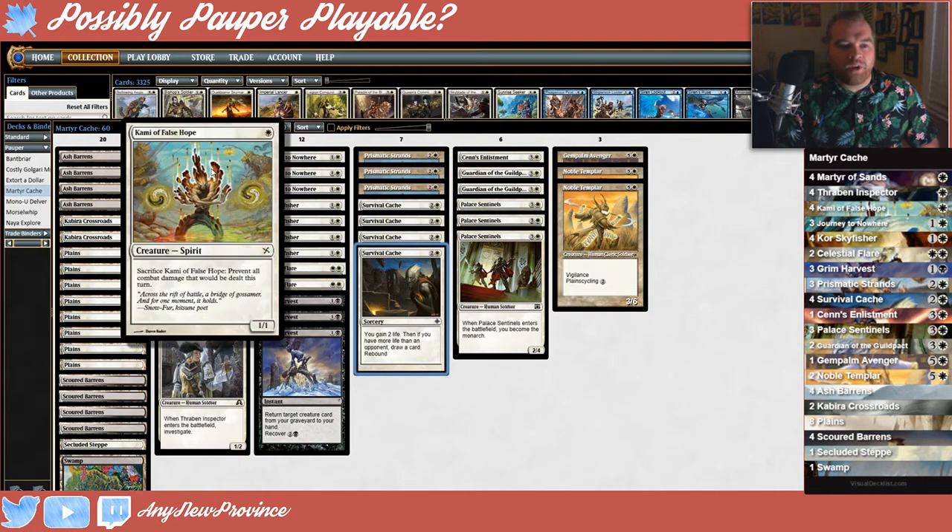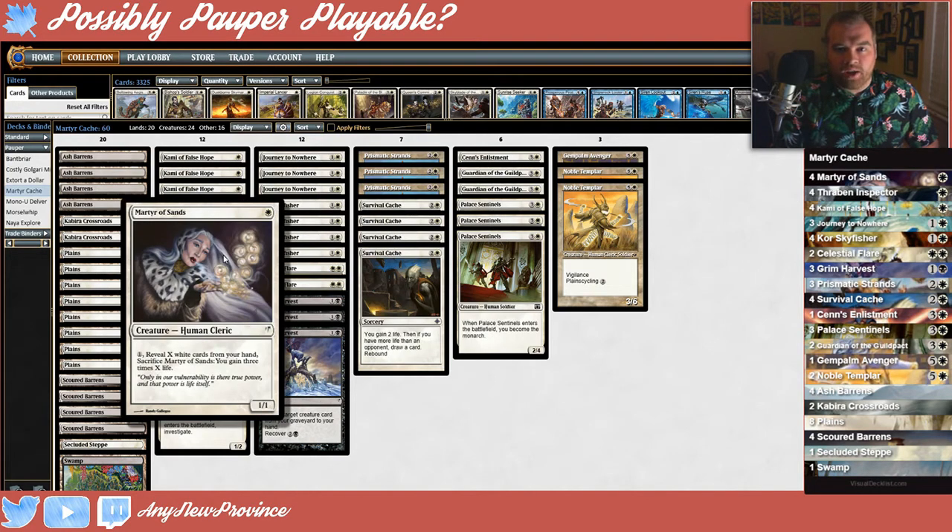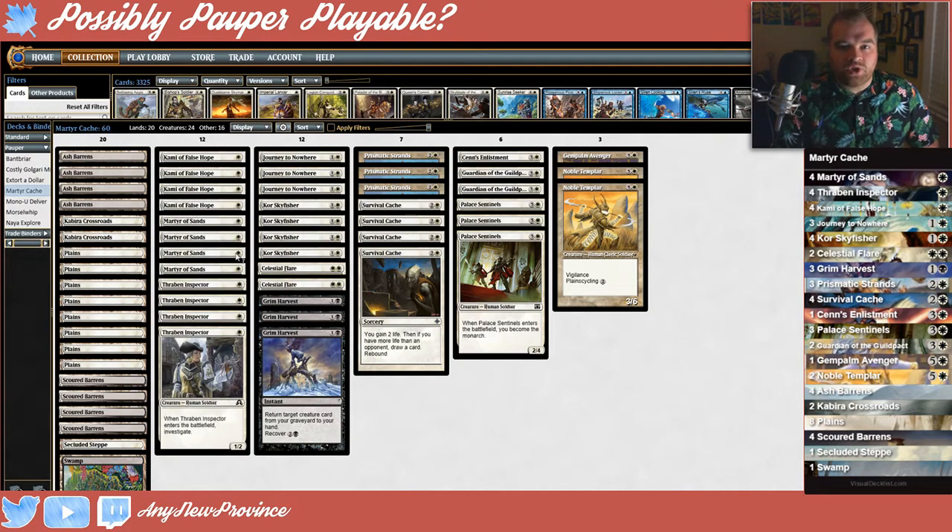Our first fog is Kami of False Hope. It says: sacrifice Kami of False Hope, prevent all combat damage that would be dealt this turn. Another fog we run is Prismatic Strands, which says: prevent all damage that sources of the color of your choice would deal this turn. We can flash it back by tapping a white creature we control. Martyr of Sands is our life gain card — pay one, reveal X white cards from your hand, and sacrifice Martyr of Sands. You gain life equal to three times X. Usually this is gaining us nine to twelve life, and hopefully that swing is just enough to put us up above our opponent's life total so that we can draw cards off of Survival Cache.